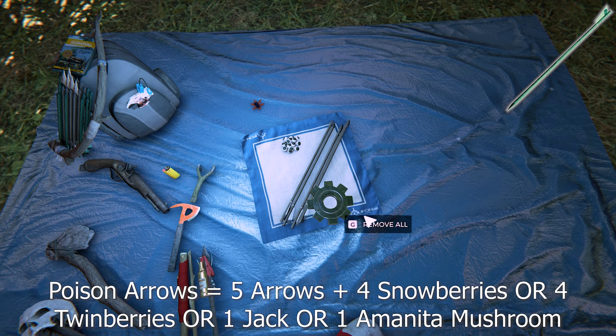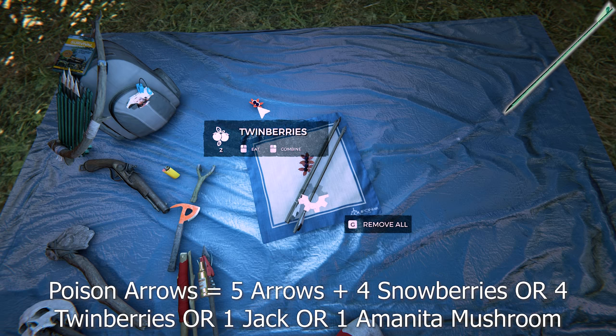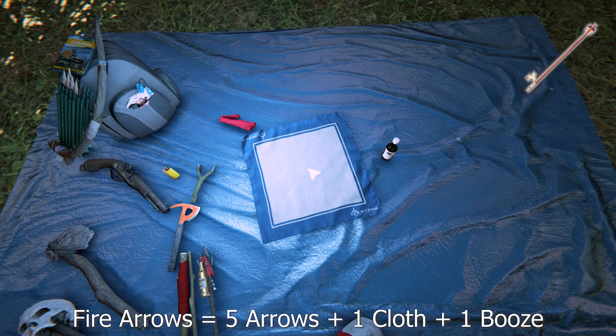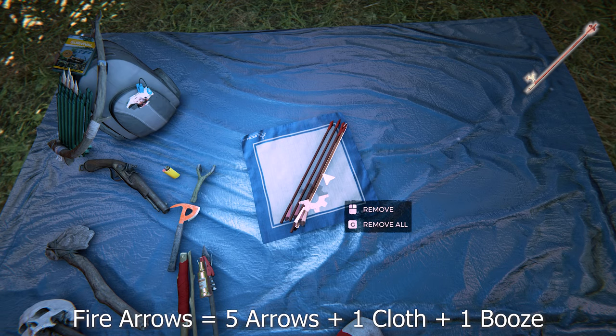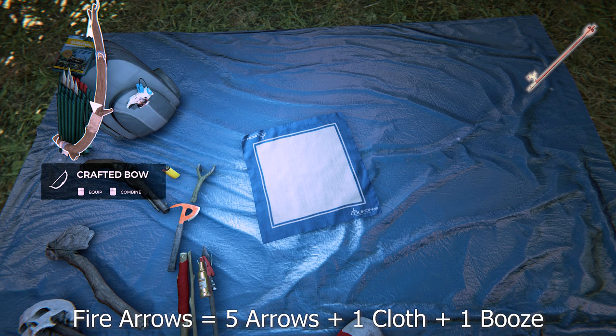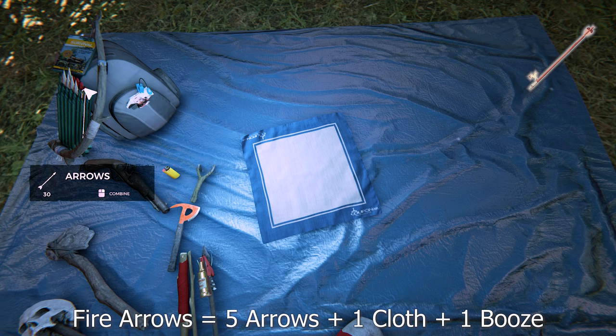Once a poison arrow is fired it loses its poison effect even if it misses. A good trick is to hit them with a poison arrow and then switch to normal arrows. To make fire arrows or incendiary arrows it's five arrows, one booze, and one cloth. If you use poison arrows to make these it will override the poison effect — you can't stack them. Adding poison or fire multiple times doesn't stack, so just add it once.